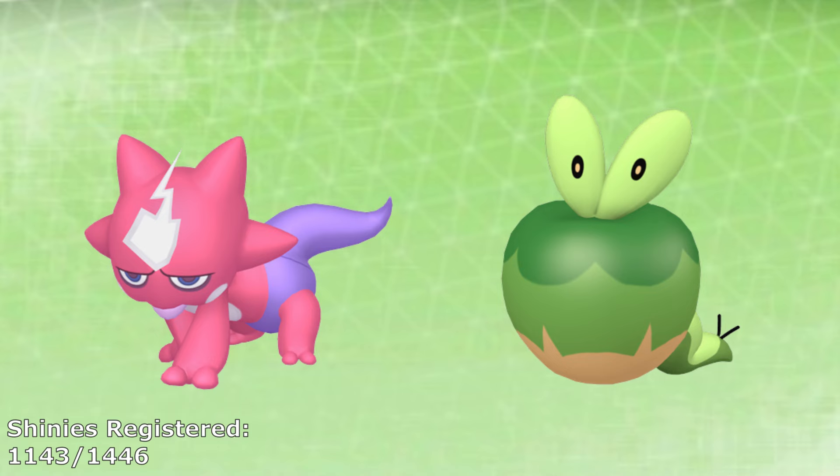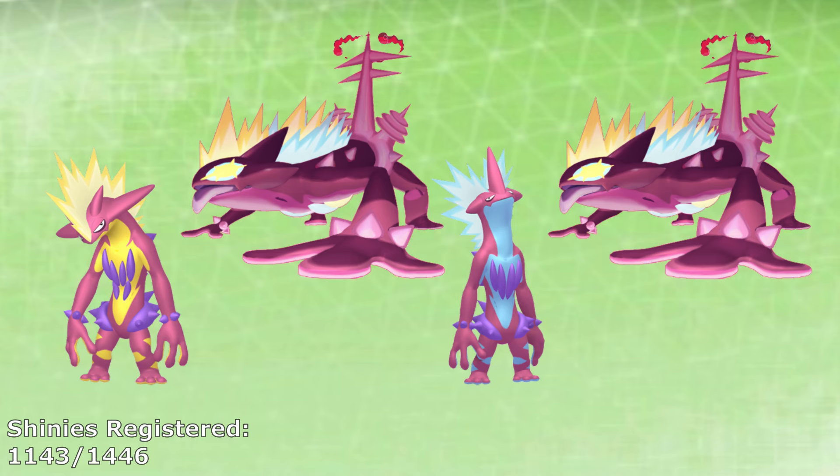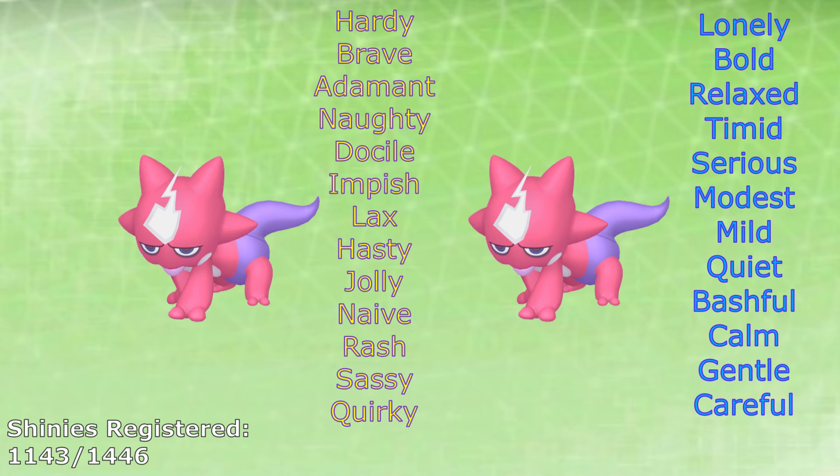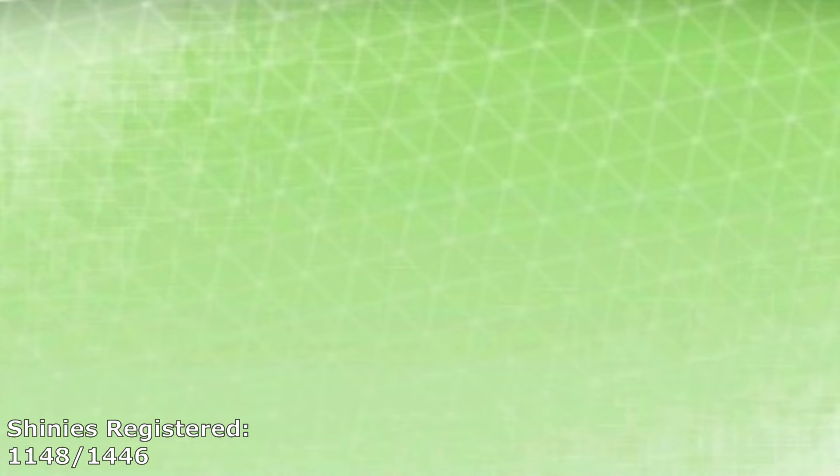We start to get a little more complicated with Toxel and Applin, as we need to get multiple of each to get all their entries. Both Toxtricity have Gigantamax forms that, despite looking identical, are considered separate entries in Home's Pokedex, so we need at least 2 Toxel. Here's hoping your 2 Toxel have the correct natures to evolve into different Toxtricity, because mints don't actually change the nature — just the effect of the nature — meaning using one doesn't change what your Toxtricity evolves into. We also need 3 Applin: only 2 of them need to be sent back to Sword and Shield, as Flapple and Appletun Gigantamax entries need to be obtained, and they're also considered separate despite looking identical.